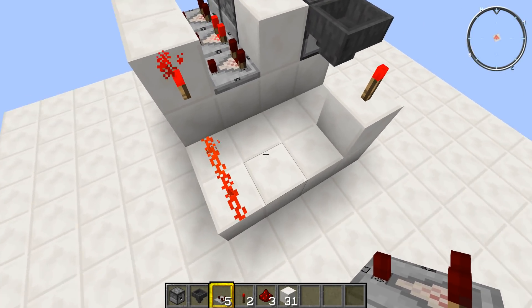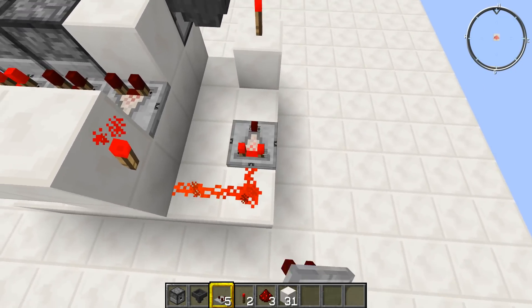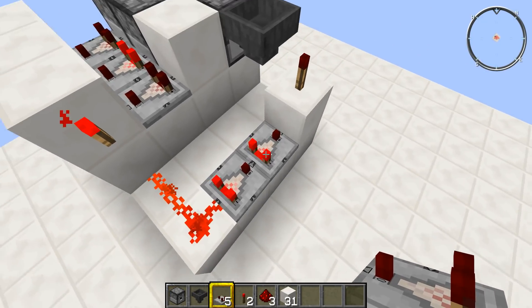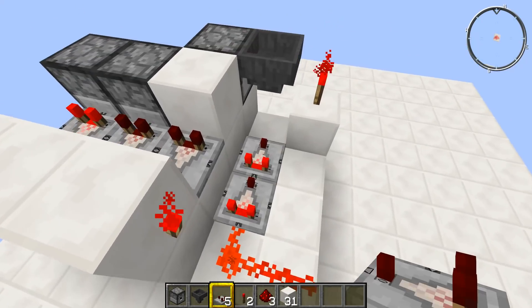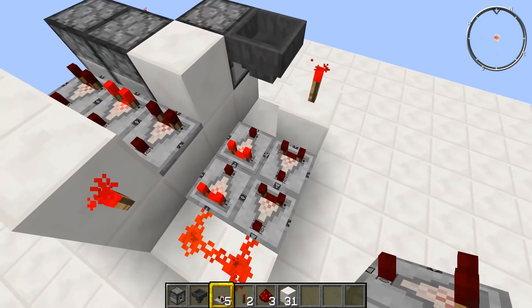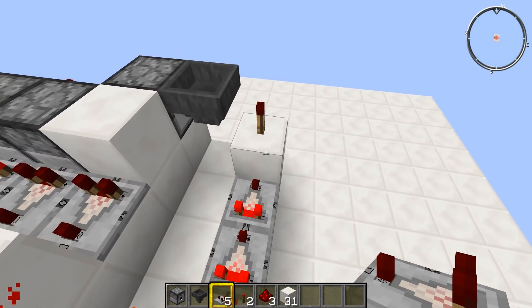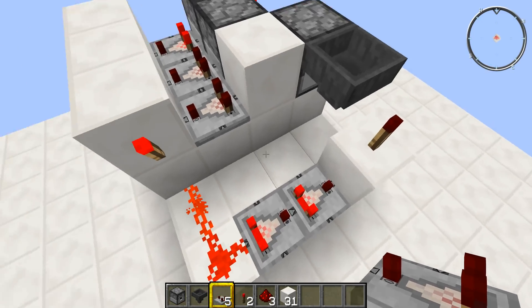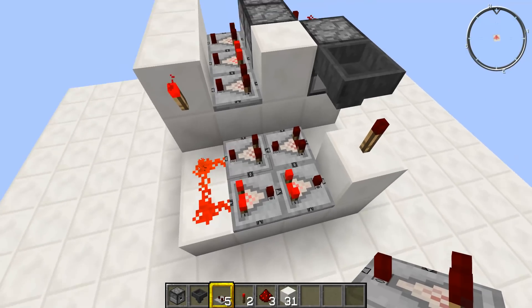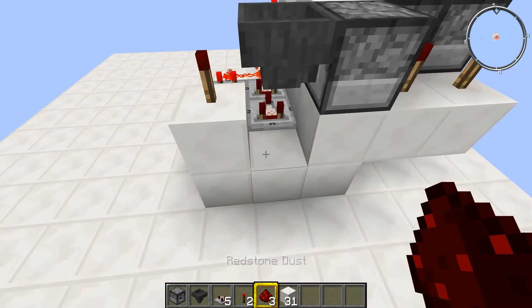This is very important: you want to put down a pulse extender made out of four comparators, but you need to put the comparators down in the correct way. You need the first two comparators going into that block — you can't have them facing the other way, because this will not work. You need the first two facing into that solid block to turn the torch off, and then turn around and put down another two comparators facing the other way.